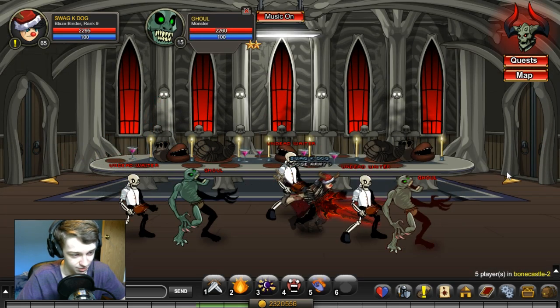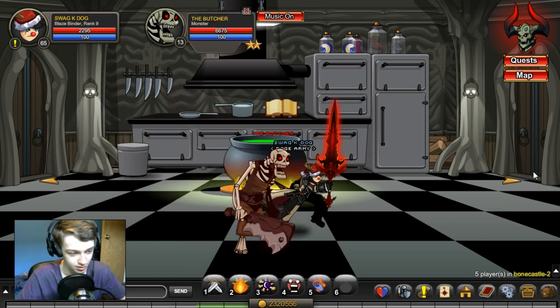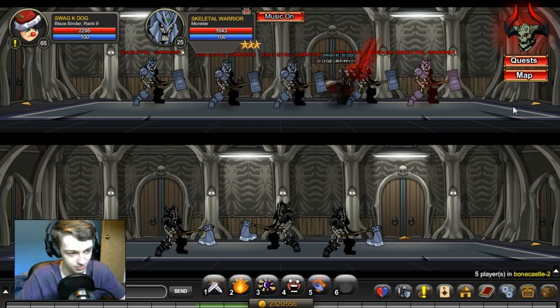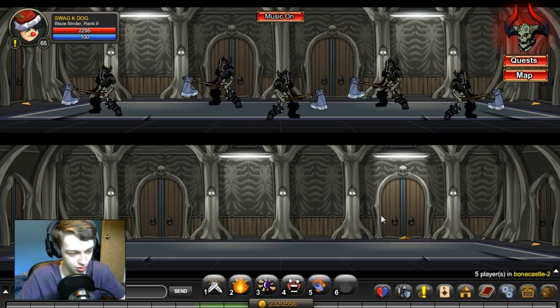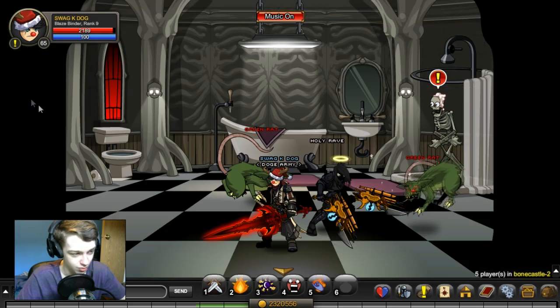That door — pro tip: if you click on a mob you run faster. So if you double click on a mob really quickly it makes you run super quick. Alright, so here we are, and you just want to go into this doorway and accept this quest.